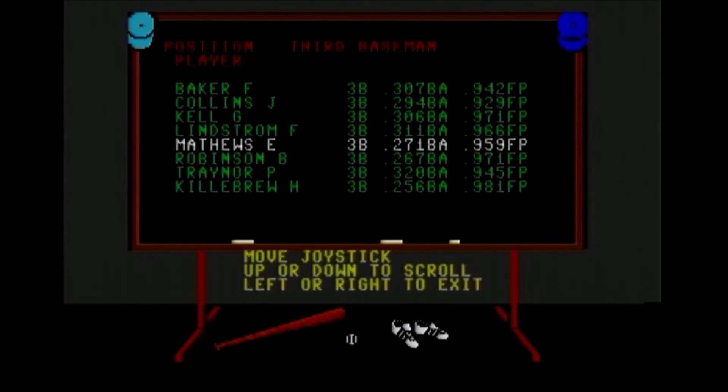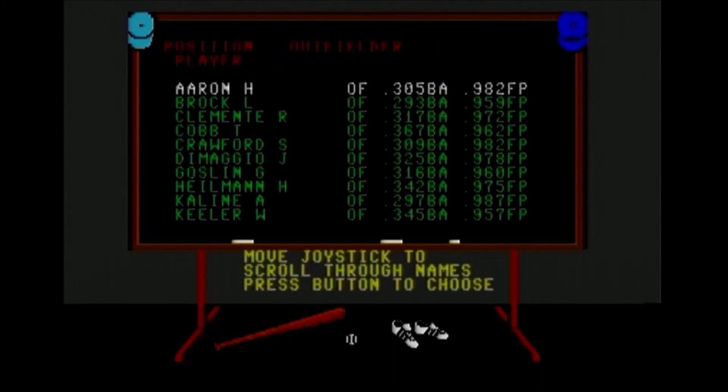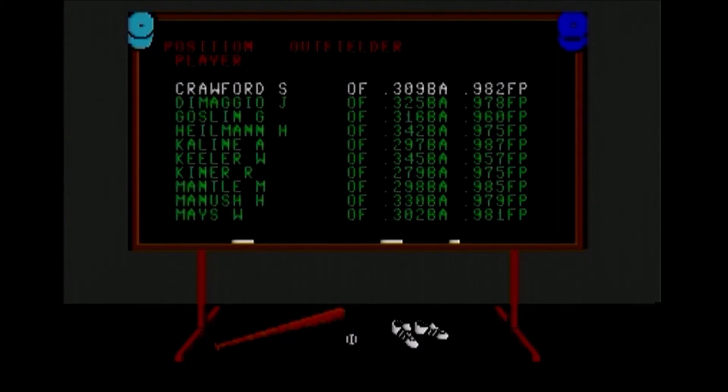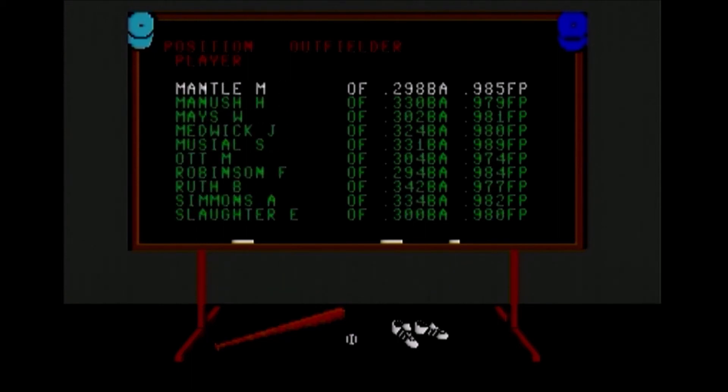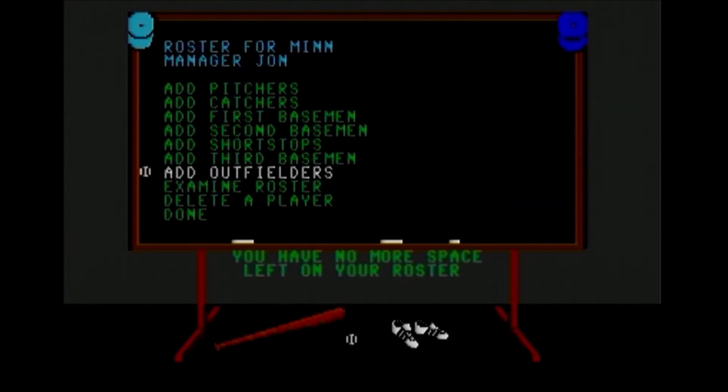I'll grab Gary Matthews and see if we have any room left for some outfielders. There are a ton of great outfielders. I guess I'll go for Babe Ruth. And that's it — no more space on the roster.